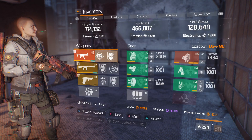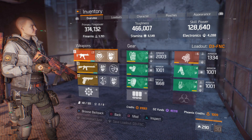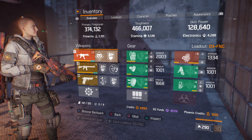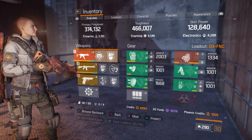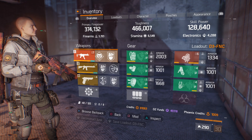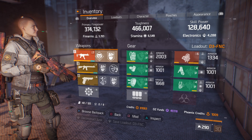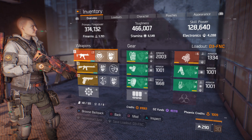I'll put a link to our Discord in the description and post a photo of this build there if you need to see it in more detail. The only other thing I'll say is you don't have to have Predator as those two extra pieces — you can have Nomad, Lone Star, whatever you choose. But the main four pieces have to be D3 for this to work because of the shield — you need the four-piece so you can use an SMG with the ballistic shield. Sorry if it's a bit rough and ready — I'm having audio problems on my PC. Thanks for watching, guys.